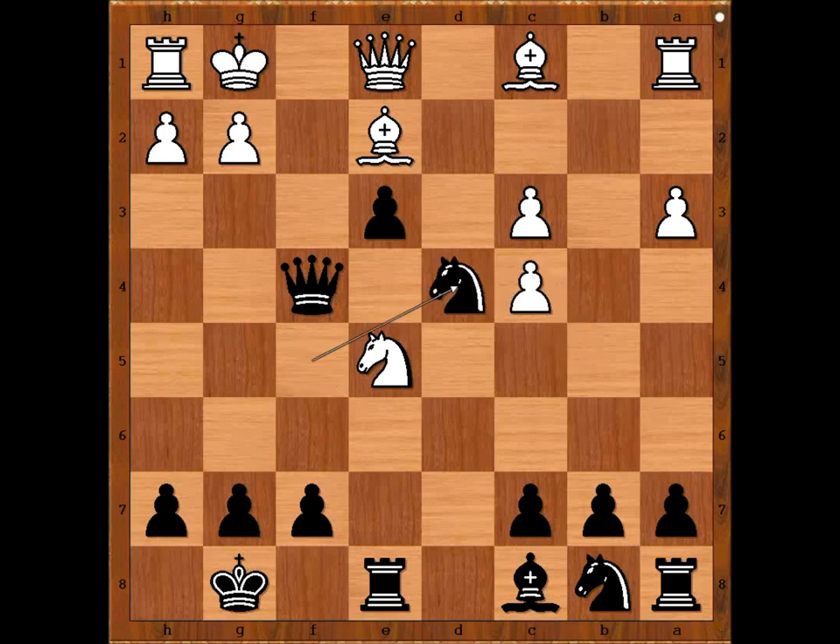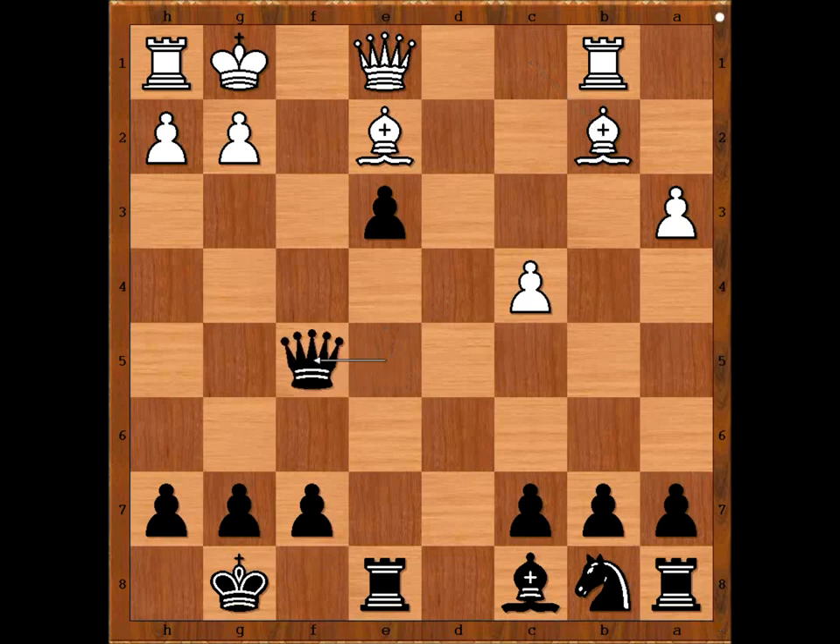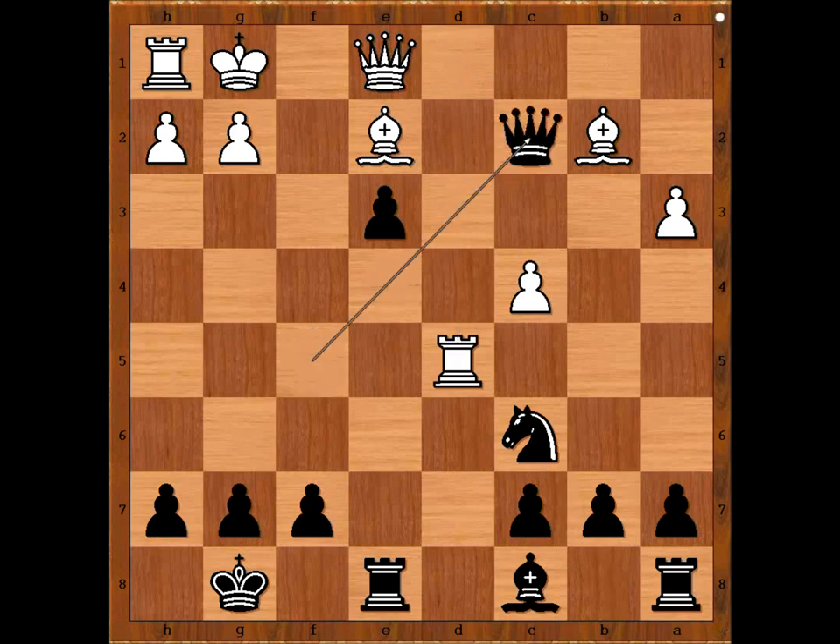Did you find this move? Knight takes on d4 — total annihilation. c takes on d4, Queen takes on d4, forking the Rook and the Knight. Rook to b1, Queen takes Knight. Bishop to b2, attacking the Queen. Queen to f5, Rook to d1, Knight to c6, Rook to d5, attacking the Queen. Queen to c2, attacking the Bishop.